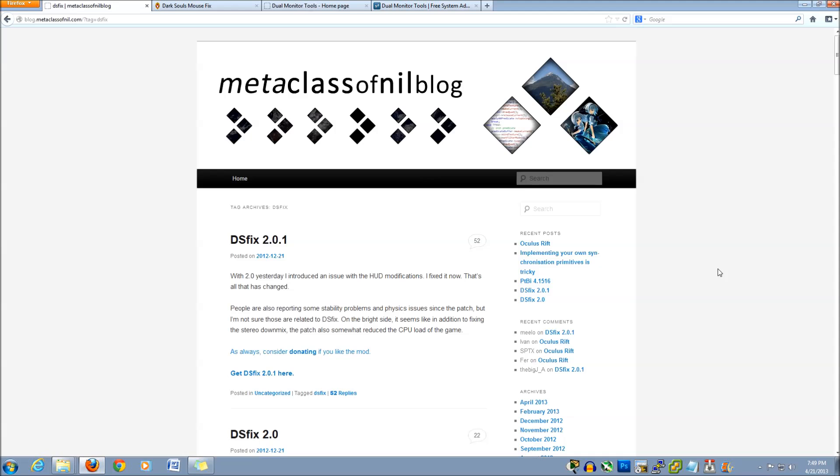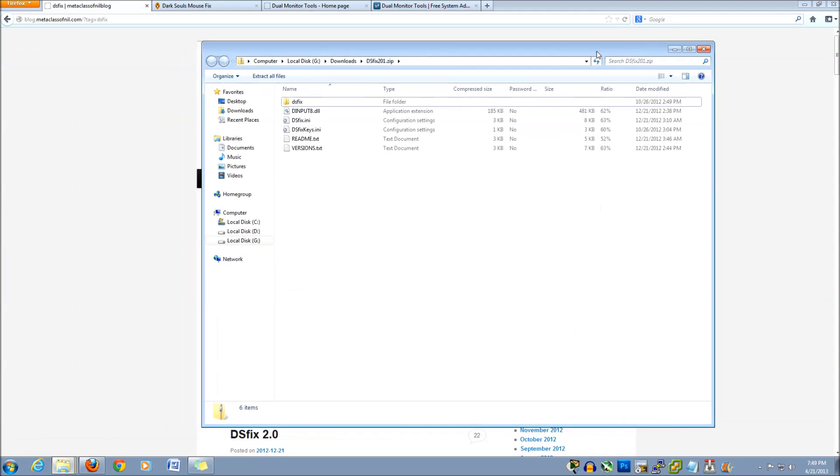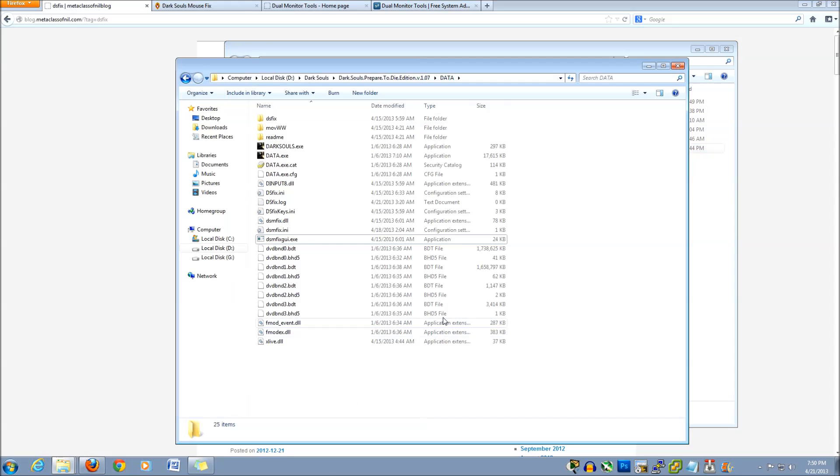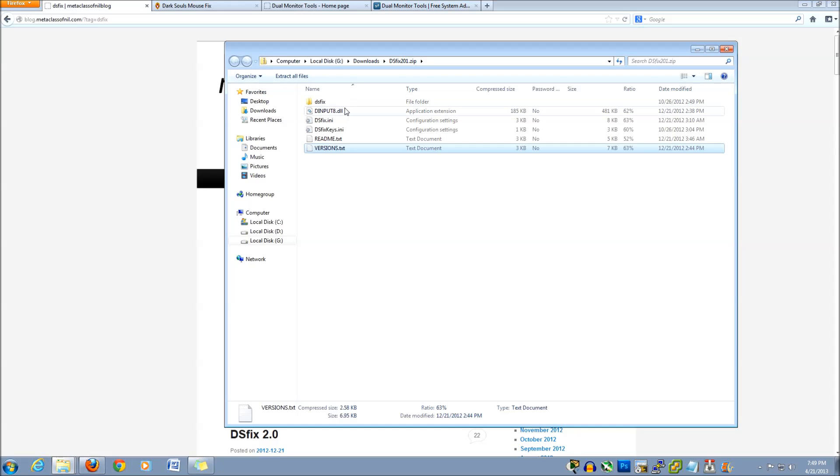So the first thing we want to do is download DSFix. It will fix the resolution to actually allow you 1080p and possibly above. Once you've downloaded the zip file, extract it to your data folder within the Dark Souls directory. You'll only need these four files here.